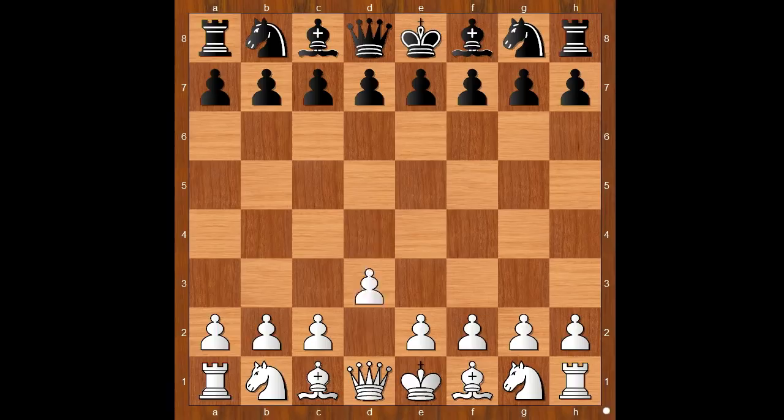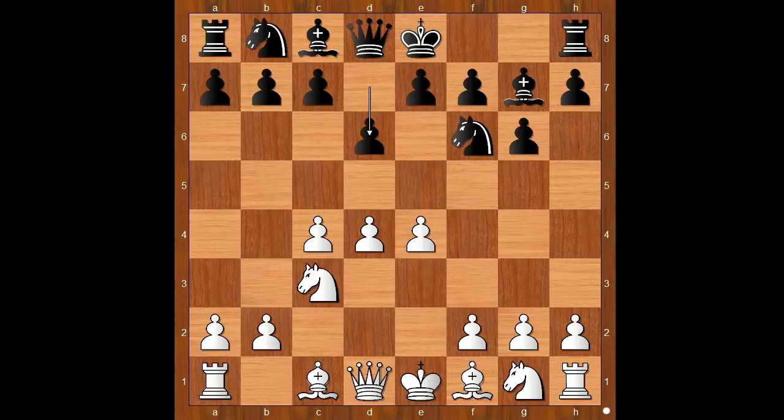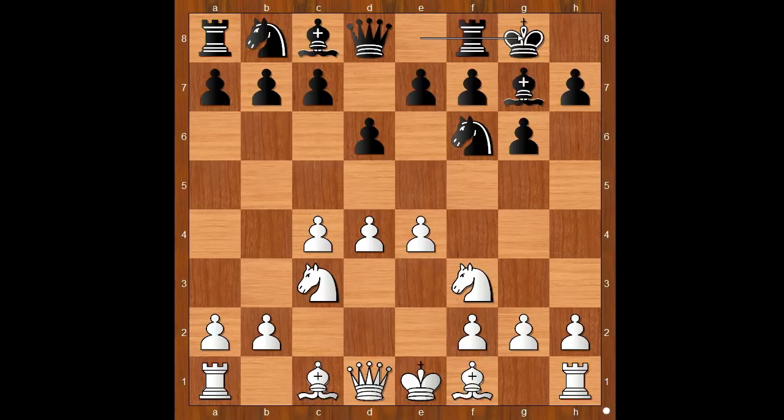Ting G.O.L.A. had white pieces and she started with d4. Bibisara Asaubajeva played Nf6, c4, g6, Nc3, Bg7, e4, d6 — the King's Indian Defense. Then Nf3, Asaubajeva castled kingside. White's most plain move would be Be2, but Ting G.O.L.A. played h3, controlling the g4 square and in some variations intending g4.